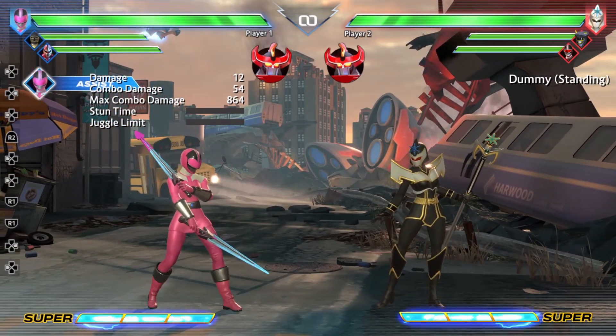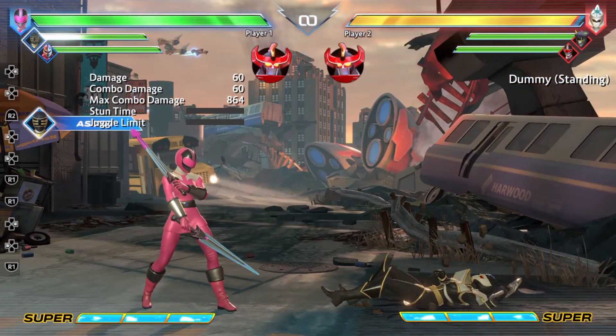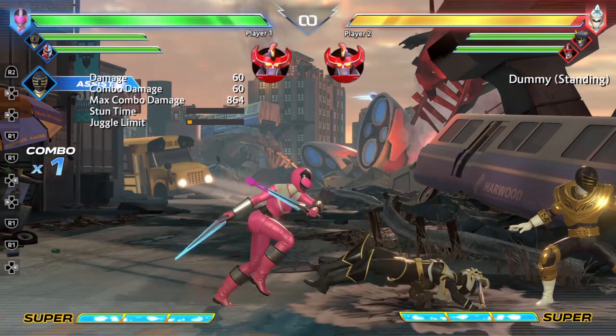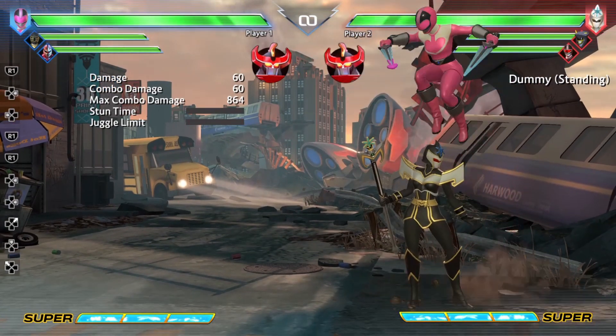Moving over to Zeo Gold — Zeo Gold's assist is basically his forward special, which is his gold brush. This is really good for combo extension, but outside of that, I probably would not throw it out willy-nilly.